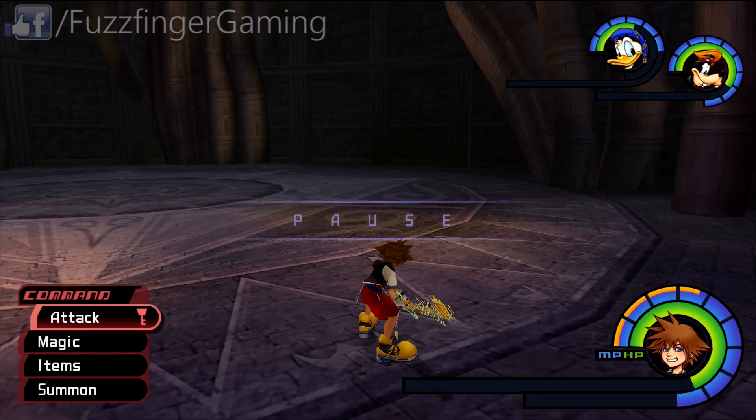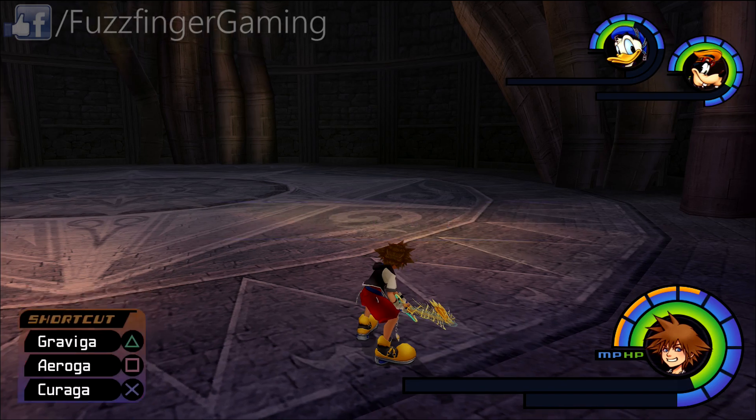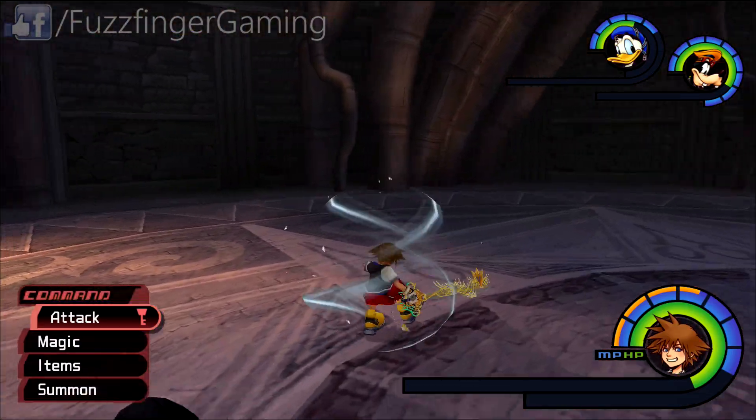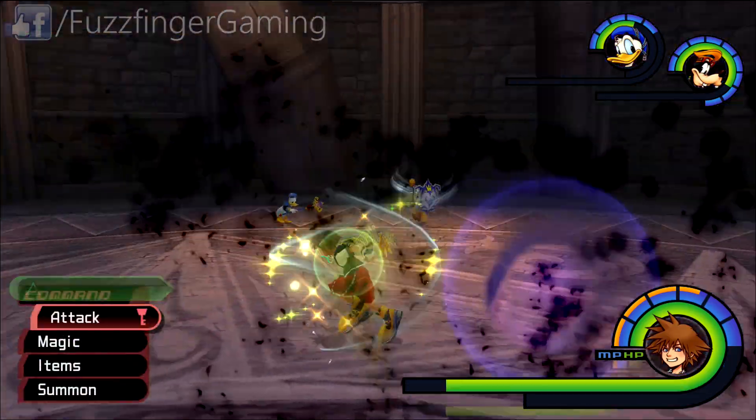When he does that strange thing where your commands are overtaken, there's an option called release and it keeps switching between your commands. Best thing to do is to pick a button — for example, the X command, which is what I do — and just spam it over and over until you're released. You will be taking damage until then. And the shock option doesn't actually do that much damage, so it's not something you need to worry about.